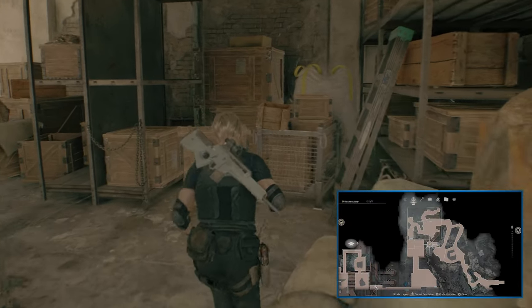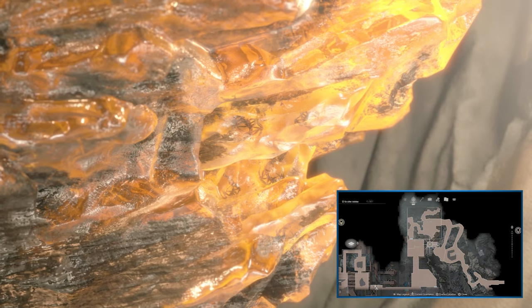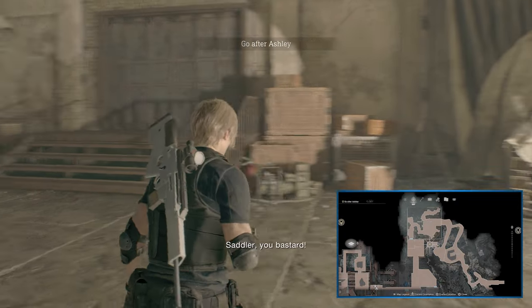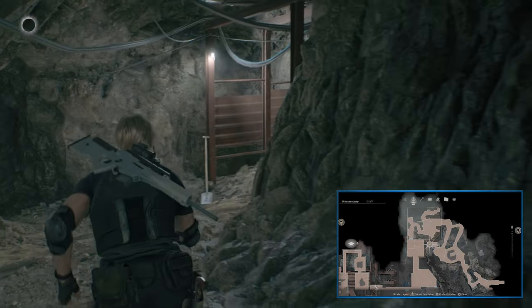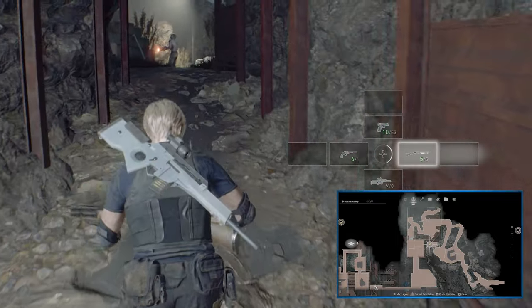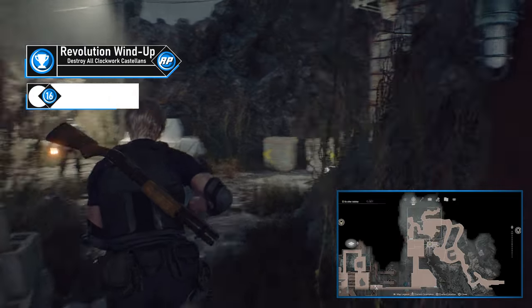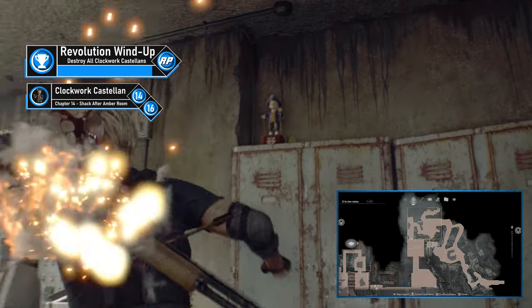Chapter 14's Castellan is easy to find. You'll have gotten Ashley back and be heading through the amber storeroom, at which point you'll lose her again. Leave the way Sadler left, head to your right, and head up the ramp. There are a few soldiers to take out — continue right to find a building. Head inside and you'll see the Clockwork Castellan on some lockers directly in front of you. Shoot it, and there's only two left.